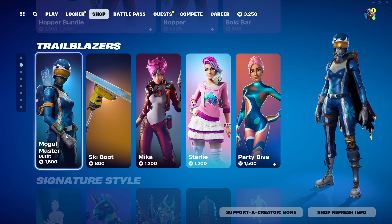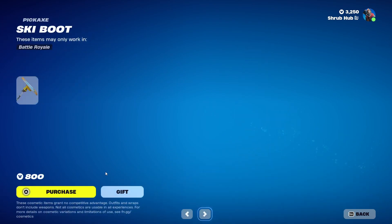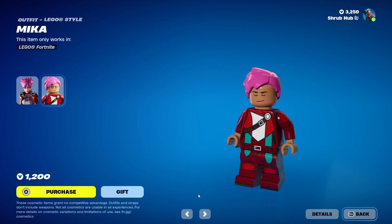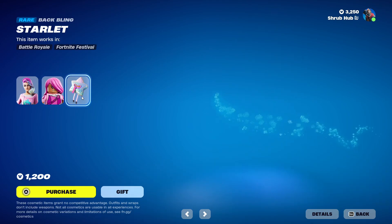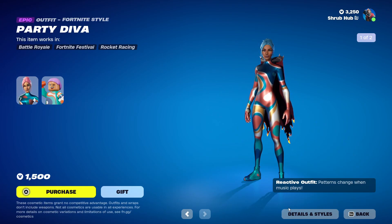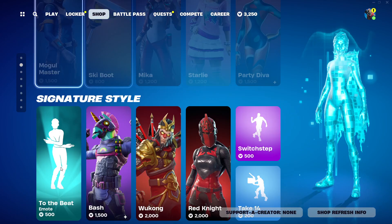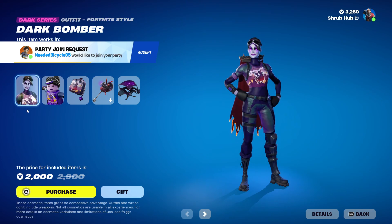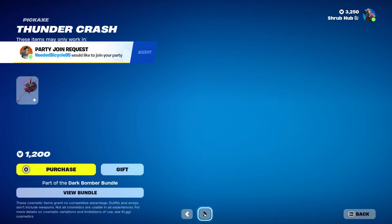Then we have our Trailblazers with Modal Master from Season 2 — this is her elder style and she comes with the Modal Steerboard Backbling. Then we have Steerboot from Season 2, then Mika from Season 9 — this is her elder style. Then we have Starly from Season X — this is her elder style and she comes with the Starlet Backbling. Then we have Party Diva from Chapter 2, Season 3 — she has the green edit style, and it does have a base style too. Multiple of them have it. Then we have Dark Bomber back from Season 6 — this is her elder style and she has the Dark Bat Backbling. Dark Biff were here yesterday too. You can get them all separately.